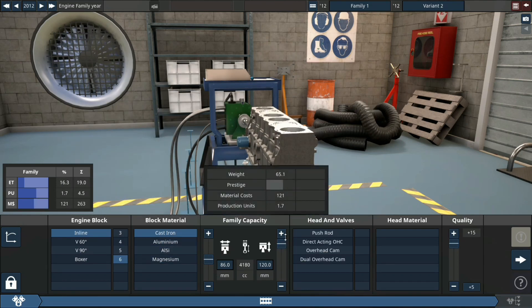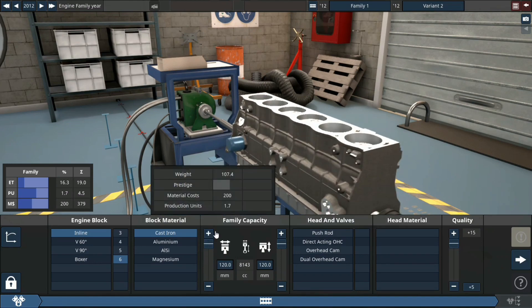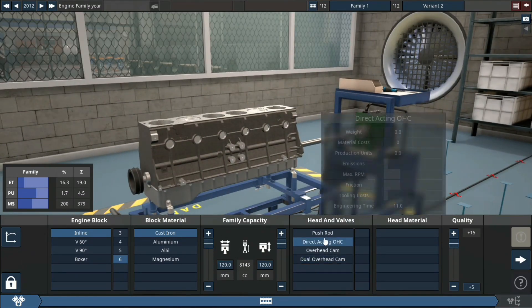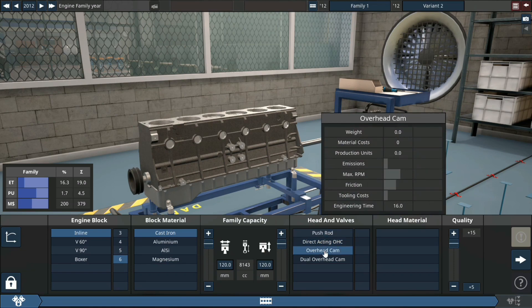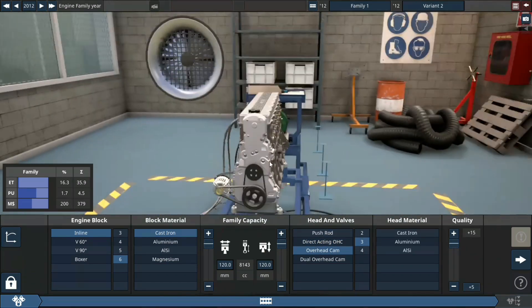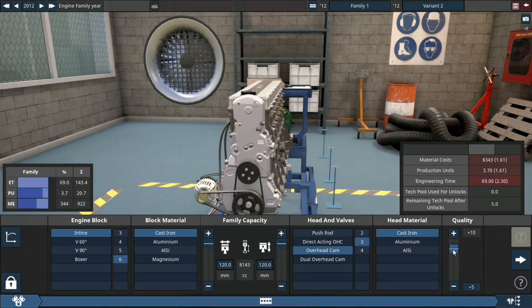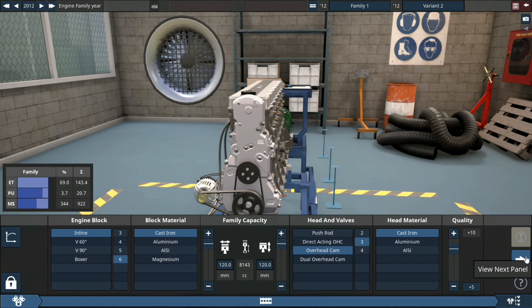Cast iron block — let's increase that displacement. 8.1 liters. Overhead cam, three valves. Cast iron head, plus 10 quality.